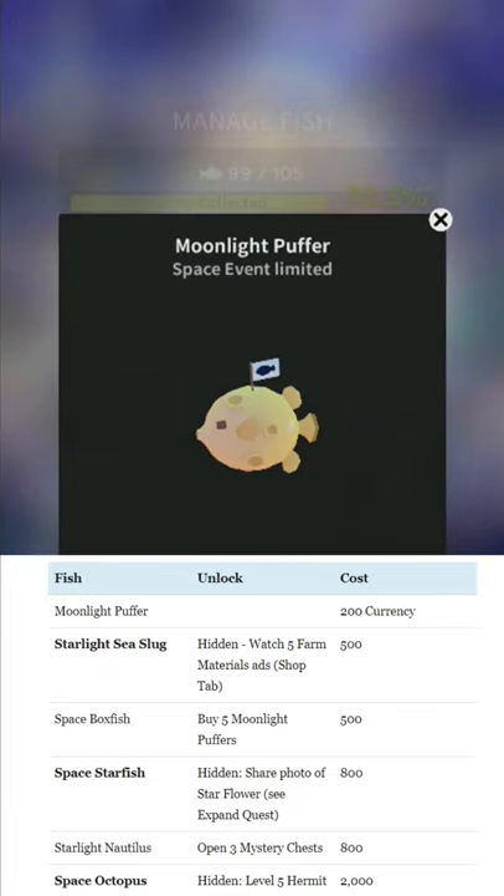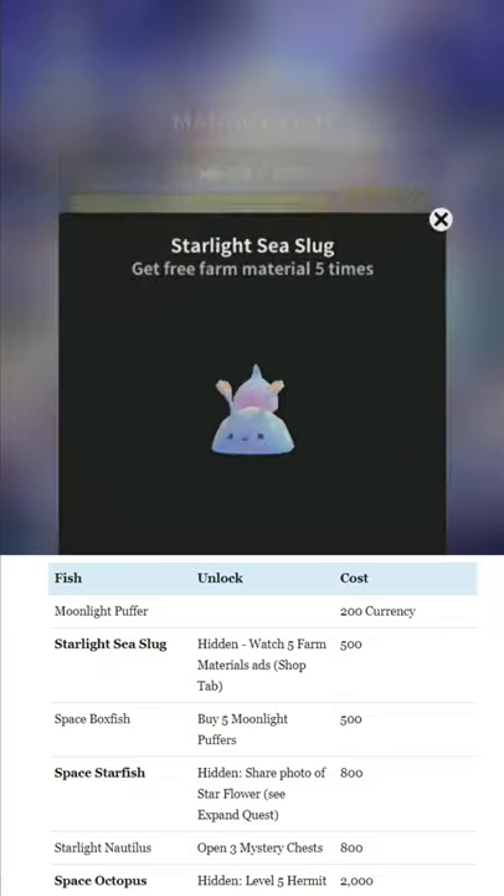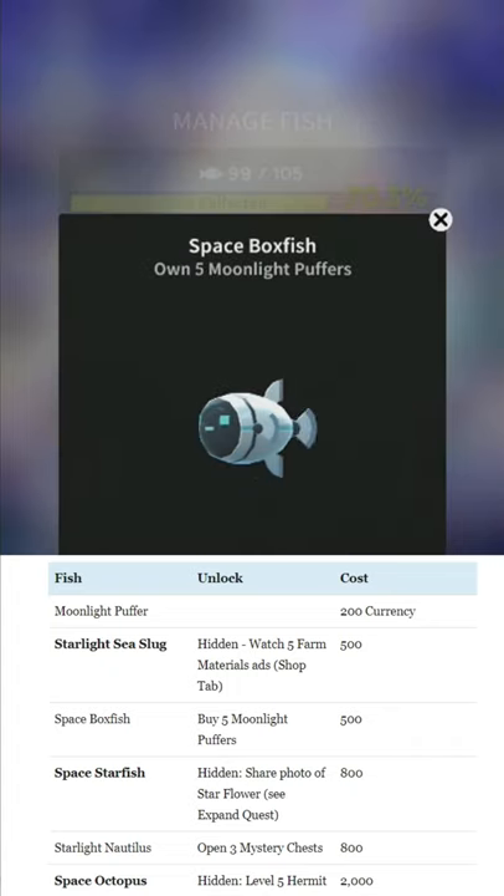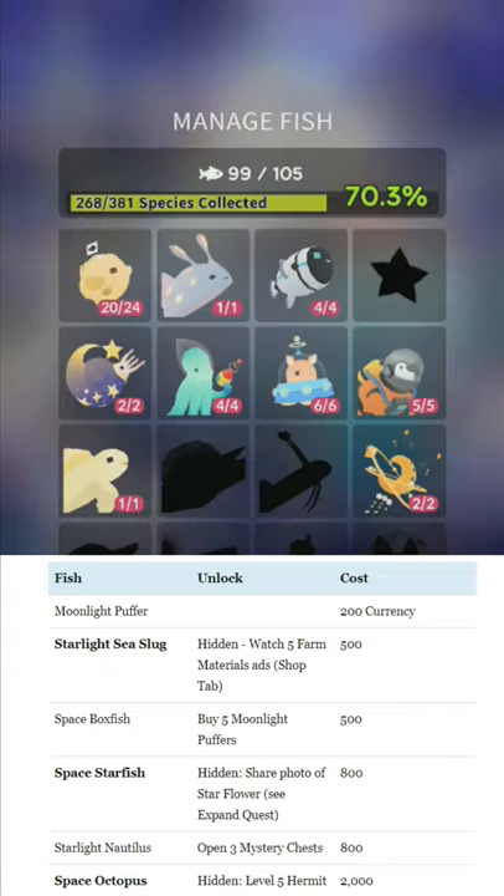So the Moonlight Puffer is not a hidden fish anyway. For the Starlight Sea Slug, what you need to do is go to the shop tab and watch the ads for the free farm materials — free in like 50 quotation marks. You just need to watch those ads five times. Space Boxfish is not hidden — buy five puffers.